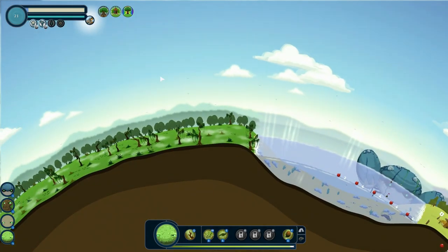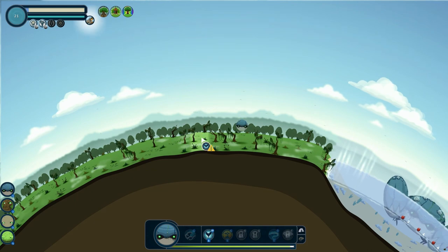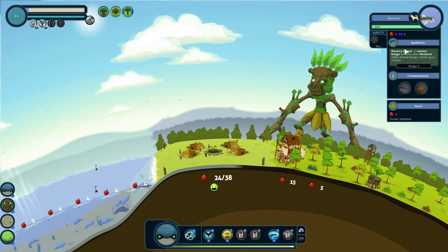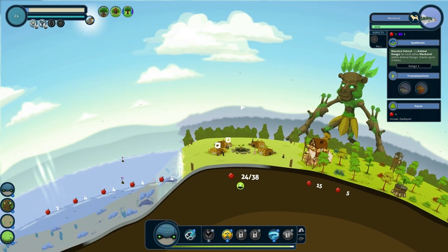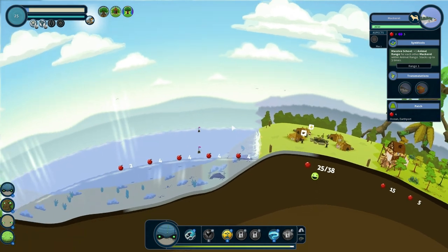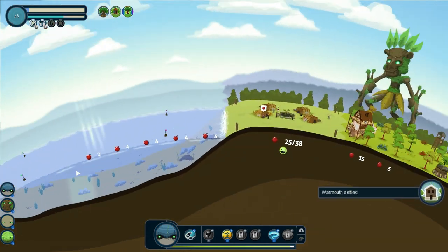I guess we can start our swamp village as well. We'll put a domesticated animal over there. Now to ever increase your improvement, you could do the symbiosis. So for a massive school, you would need one animal in range of another mackerel. So we have two mackerels next to each other, which gives it the bonus of range. And then we can have another one right there, and it would keep basically going towards the entire ocean.